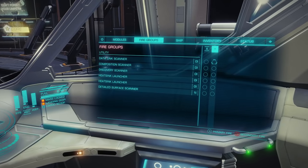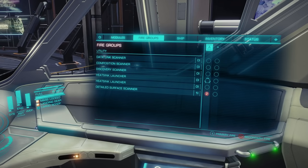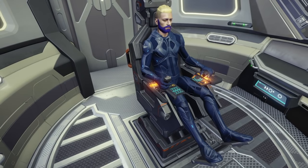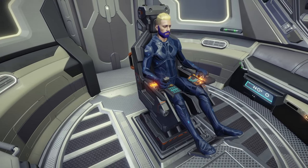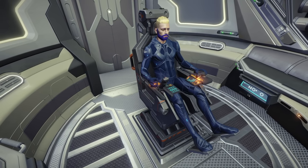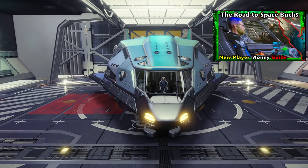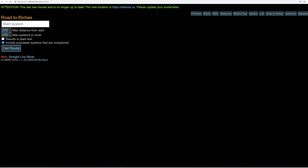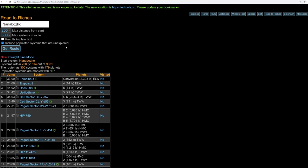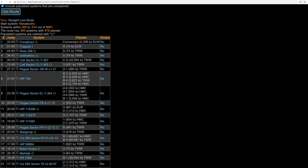Now that you have your hauler completely pimped out and ready to go, it is time to set up your fire groups — all you really need to do is set up your discovery scanner as well as your detailed surface scanner. It is worth mentioning that I have already completed a guide called the Road to Riches, which is how you make money via exploration in Elite Dangerous. I will gloss over exploration in this video, but I highly recommend you check out my road to space bucks. You're not gonna make a lot of money quickly unless you know exactly where to go, and that's where edtools.cc comes into play.